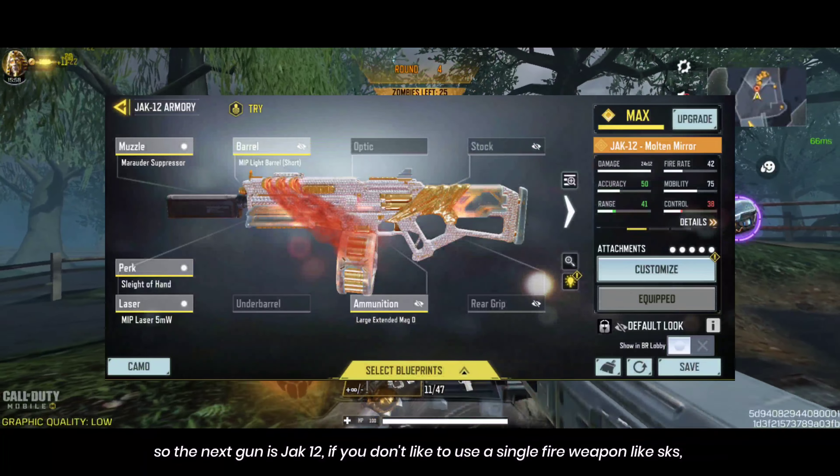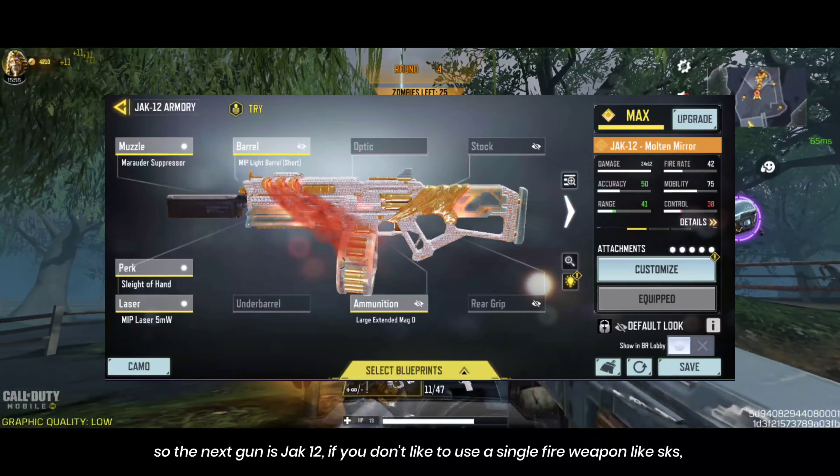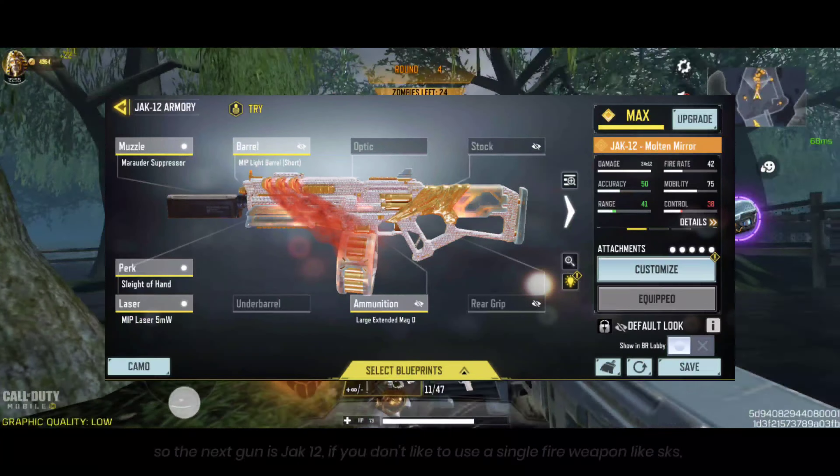The next gun is the ZAK 12. If you don't like to use a single-fire weapon like the SKS, you can use this automatic shotgun. It's easy to use and it can smoothly clear zombie hordes. Three weapons are coming under the pistol category.